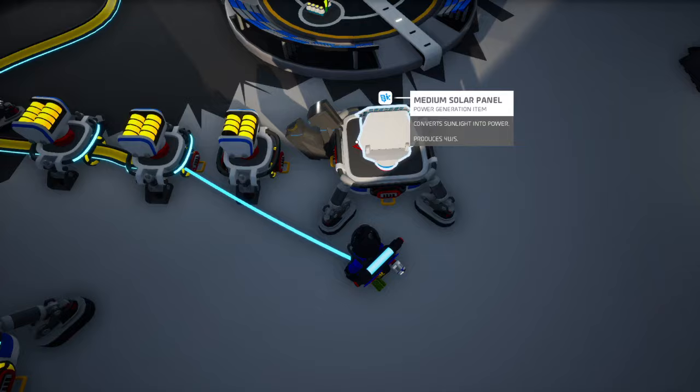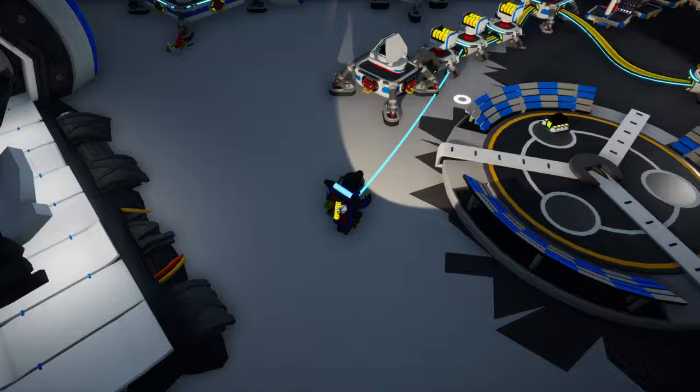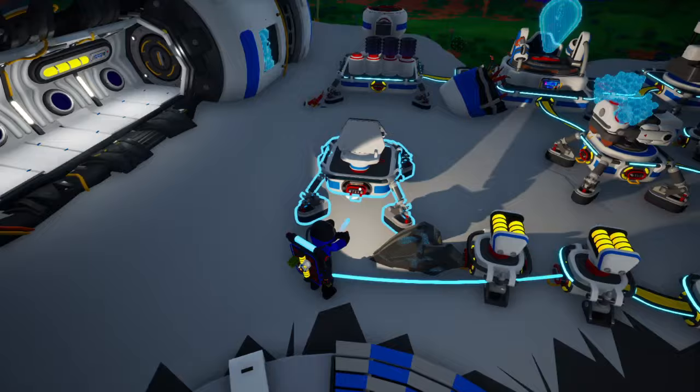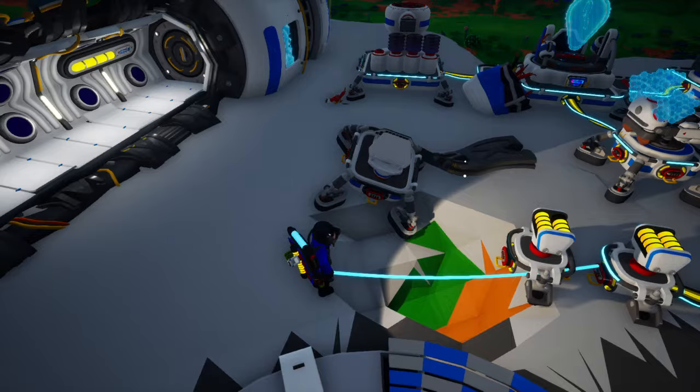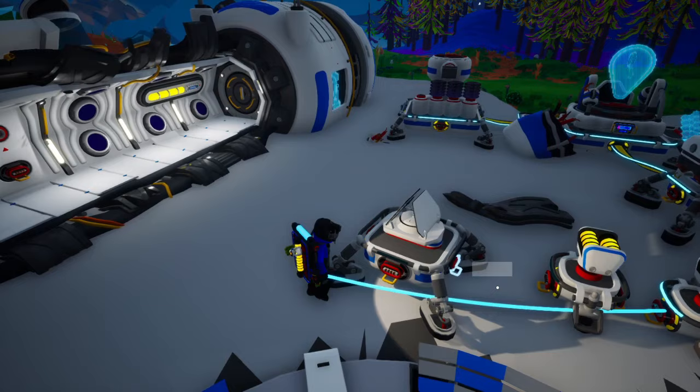Whenever it spawns, it will spawn debris, sometimes in particularly annoying spots — such as right here. There's debris in my platform right here and I cannot get rid of it without digging, which is really annoying considering I don't even have a shredder yet because I just started and my goal was not to get a shredder. But yeah, having a shredder is useful — it summons a ton of this stuff and it's annoying.